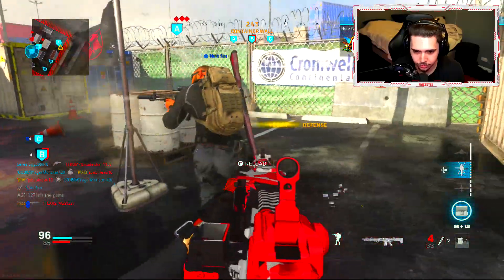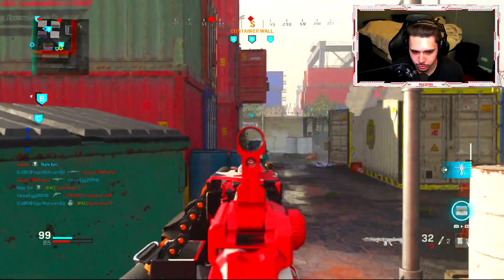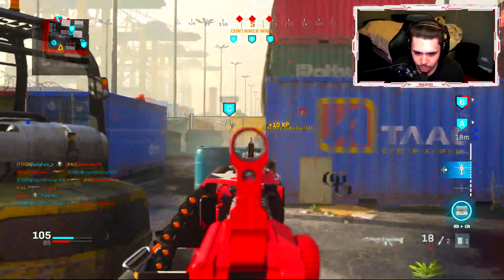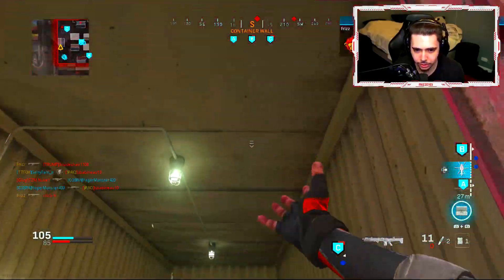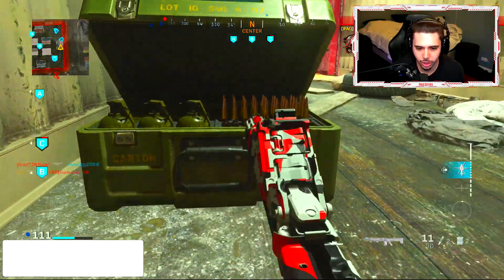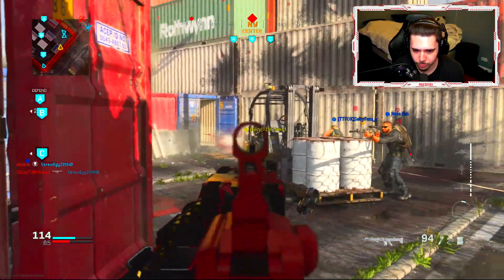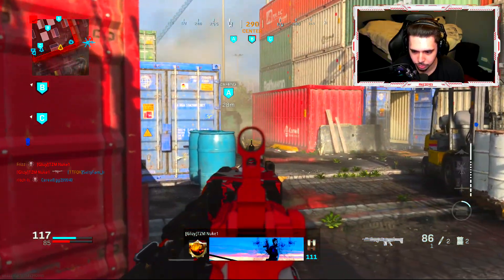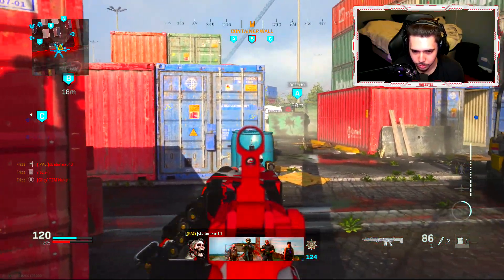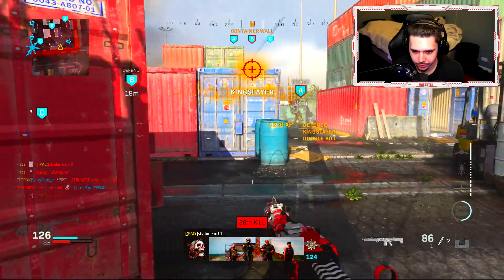These guys are all trying to cap the flag. This is not good — now they're all over here at C. We need more ammo. If we can get this reload off we'll be okay for the most part. We're at 27 kills. They're at B again — nice, easy four kills.